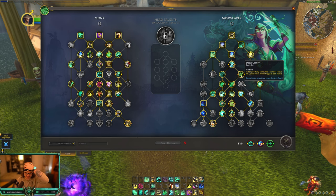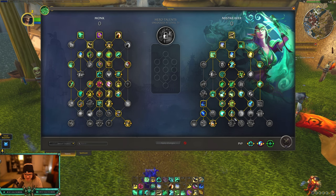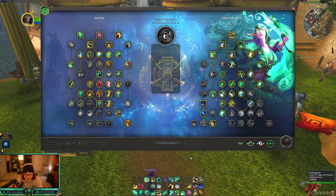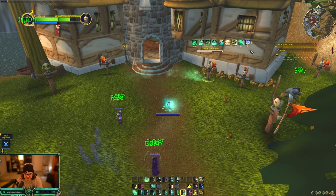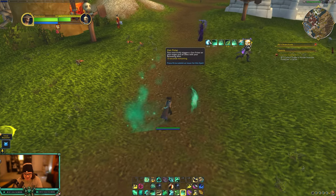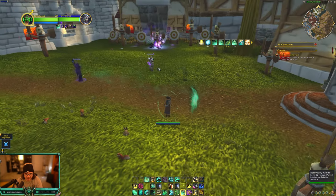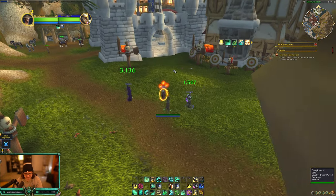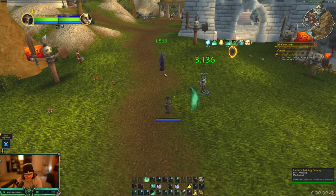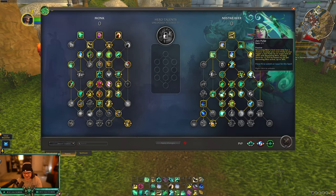Deep Clarity: after you fully consume Thunder Focus Tea, your next Vivify triggers Zen Pulse. So after pressing Thunder Focus Tea — let me test this real quick — I press Thunder Focus Tea, use it up, and there's the Zen Pulse proc! We get a little proc indicator — we've never had this before. So your next Vivify triggers a Zen Pulse on your target and all allies with Renewing Mist on them. I crank out Renewing Mists, press Vivify — oh yes! Oh my god, that is so cool!